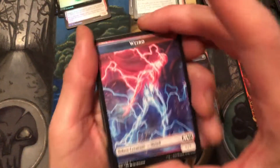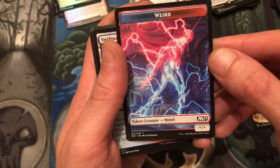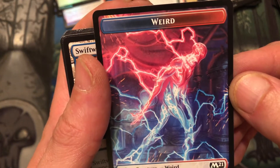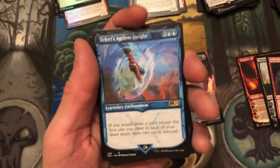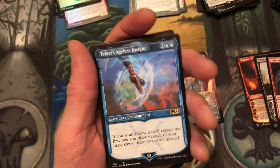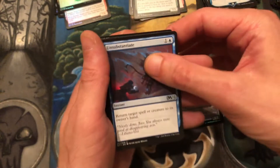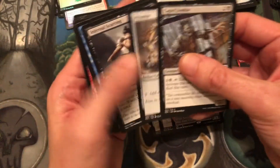Weird token — looks weird but looks cool though, pretty cool art. Let's see — okay, it's a showcase art: Teferi's Ageless Insight. We got our uncommons and our commons. Last pack — anything special here, what do you guys think? I'm feeling like it's gonna be kind of boring but who knows, maybe I'm just being a little pessimistic.